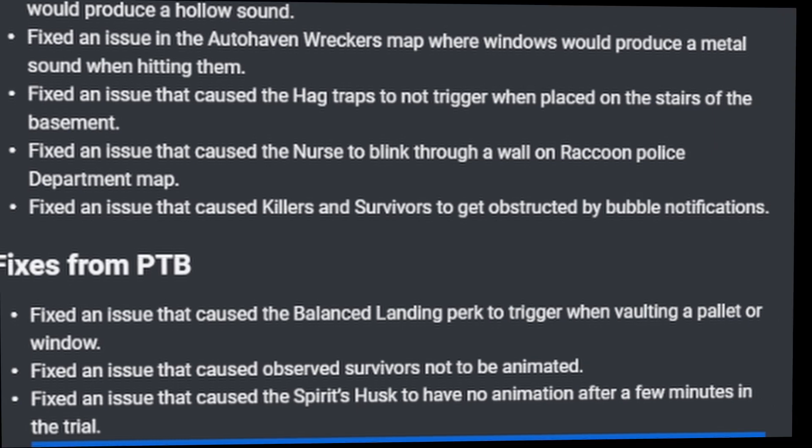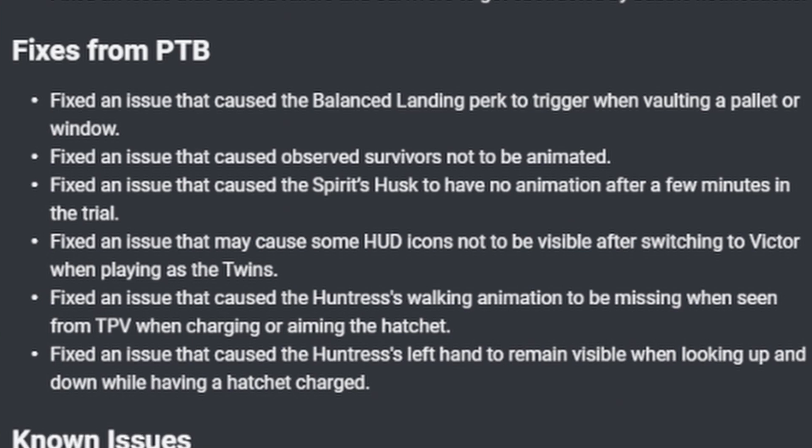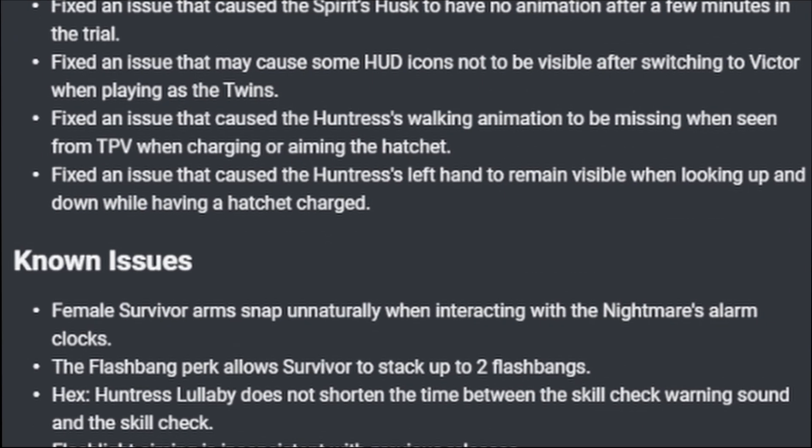A lot of minor and situational fixes from the PTB: a fist issue that caused the Balance Landing perk to trigger when vaulting a pallet or window was fixed. An issue that caused observed survivors not to be animated was fixed. An issue causing the Spirit's husk to have no animation after a few minutes in trial was fixed. Some HUD icons were visible after switching to Victor when playing Twins. Fixation caused the Huntress's walking animation to be missing from third-person view when charging or aiming a hatchet, and her left hand was invisible when looking up or down while having a hatchet charged.